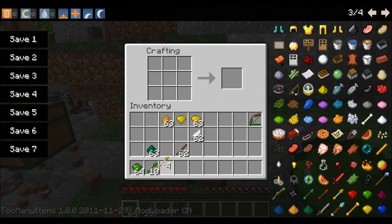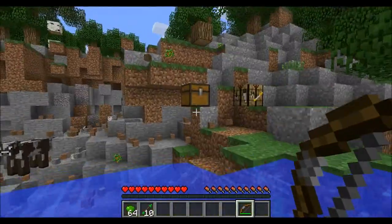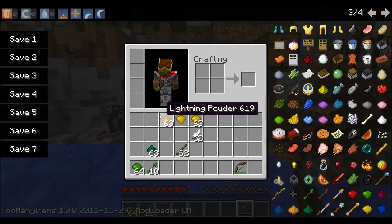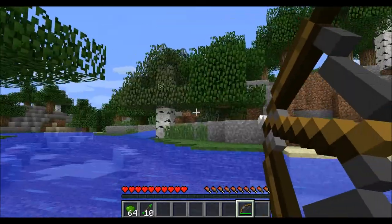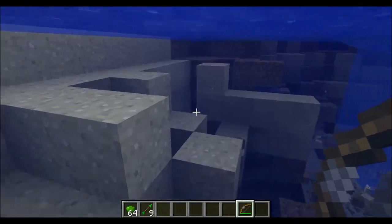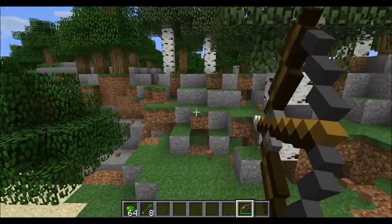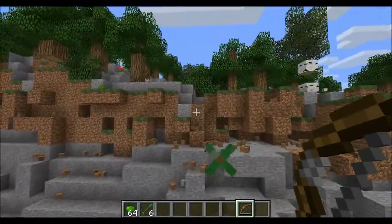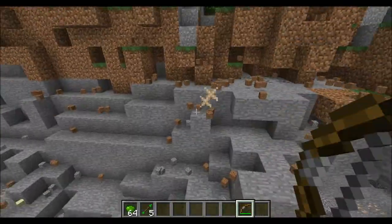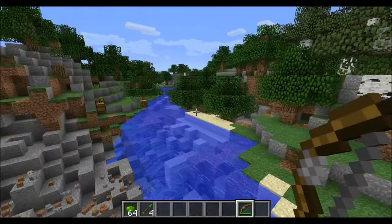So now let's go and use these. I guess the lightning arrows are more powerful than anything really. So what does the nature arrow do? They create trees. On sand — not on stone, as we attempt to do there. Nothing on stone, but on sand and dirt, obviously.